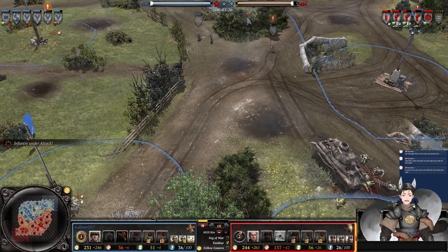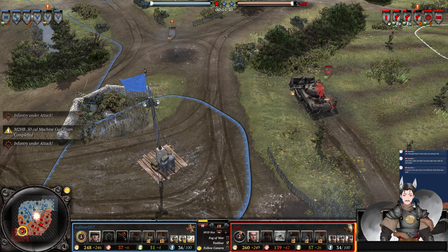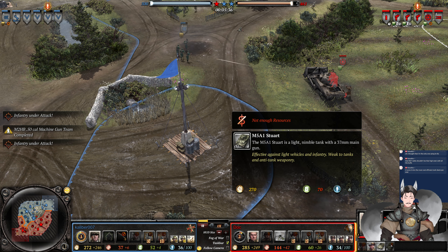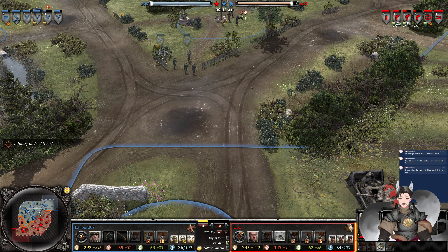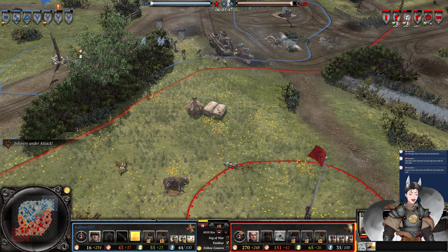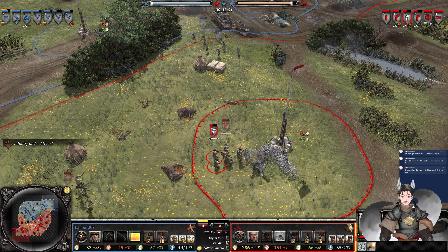Grenadier does fall back now. We do have a flank of the rear echelon looking to rotate around. 50-cal on the fuel point. I thought it was going to be a Stuart here, but he does not have enough fuel yet for a Stuart — needs 10 more fuel, another 20 seconds or so. Grenadier is heading down south, taking a bit of damage.